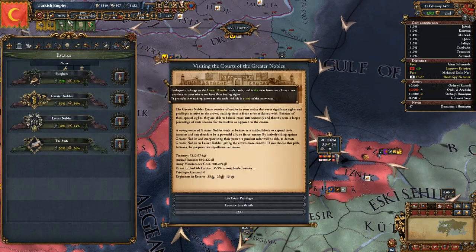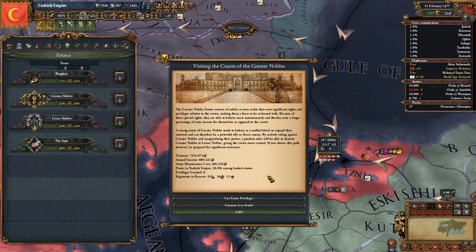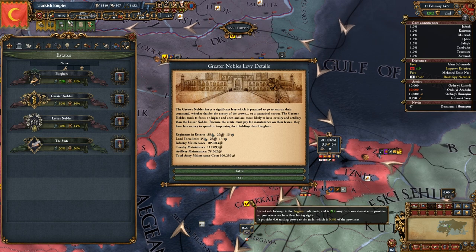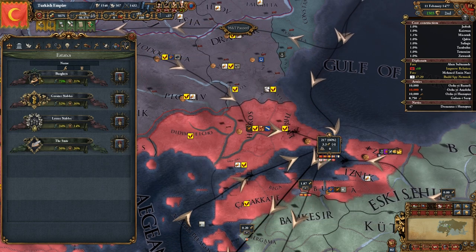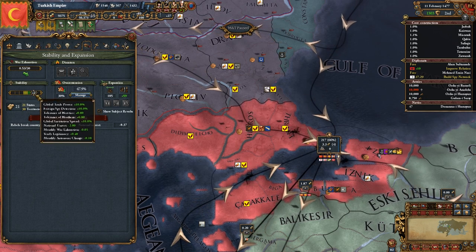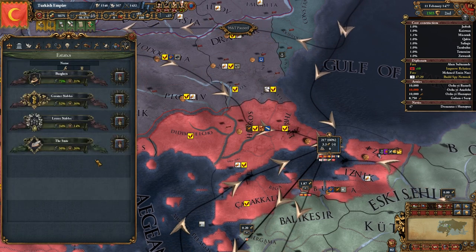Estates have been redesigned from the ground up, having their own treasuries, armies, and goals. In vanilla, estates are basically cattle that you milk from time to time for points and advisors, but in this mod they act as actual forces in your country. They can build buildings in provinces, assist you in times of conflict, or rebel against you if they think you don't represent their interests. They can also demand privileges — concessions from the crown that will give you short-term bonuses but which slightly poison your country in the long term. You can try revoking privileges later on at the cost of stability. There's no longer an increase stability button; instead it increases slowly over time and can essentially be spent to revoke privileges. It's highly recommended you own the Cossacks expansion to play this mod, as the interface is much more clunky without it.